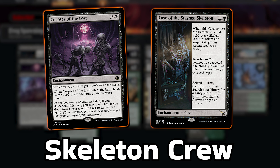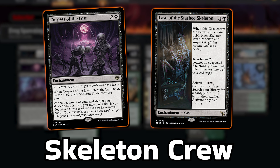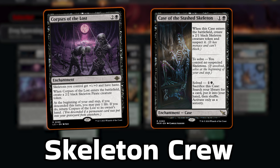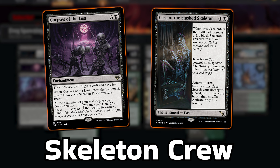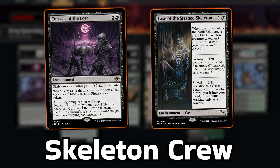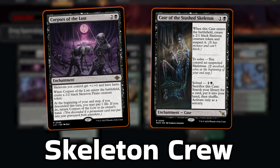The other theme revolves around Skeleton creators from recent sets: Corpses of the Lost and Case of the Stashed Skeleton. Both enchantments create skeletons as they ETB and both trigger your Toad Rider. Whether it's returning Corpses of the Lost to your hand when you descend on your turn, giving your skeletons haste and +1/+0, or tutoring any card from your solved case to close out the game — frogs and skeletons work in total harmony in this brew.